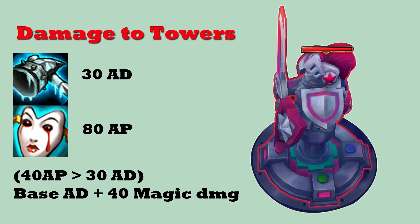For example, if you have Frozen Mallet and Liandry's, you have 30 bonus AD and 80 ability power. Since 80 AP is more than double Mallet's 30 AD, you will deal magical damage to towers on top of your base AD.